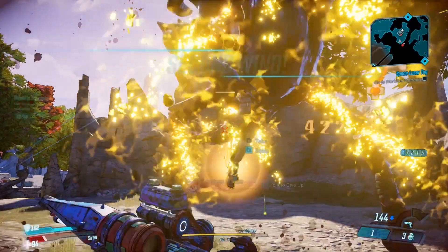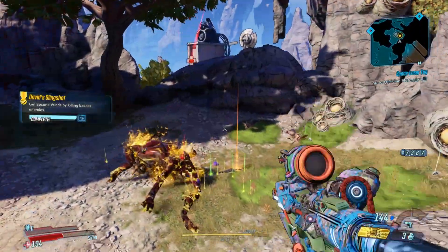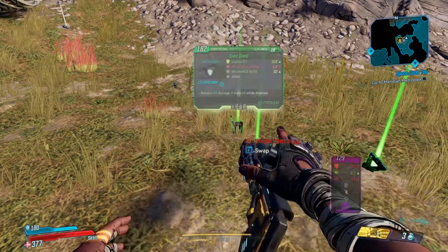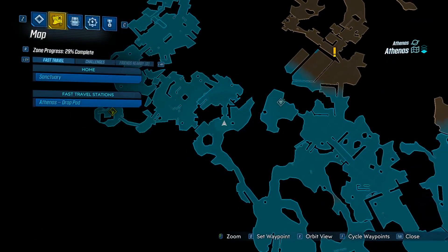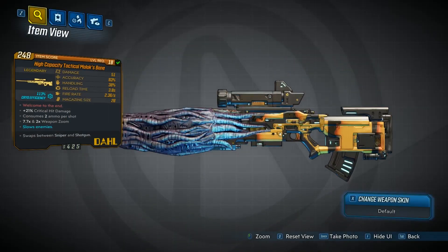I actually managed to down myself just after defeating him as well because there are some serious damage-over-time effects applied to me. I spawned back in, came back, and picked it up. It's got quite a unique skin — we'll take a little overview of it right now. It's got kind of like tentacles over the front of it, really cool looking.